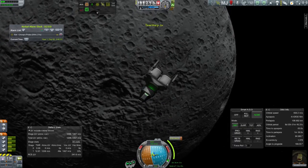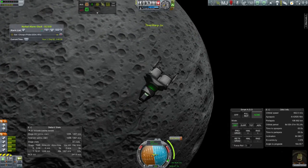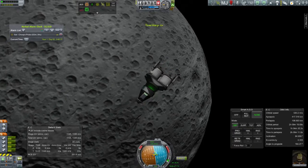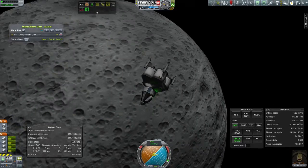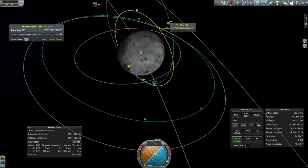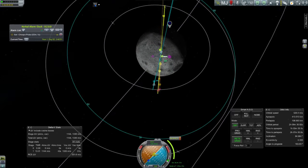Okay, space high over the Mun. Not too far off here. Another inclination change to get it right on the money.